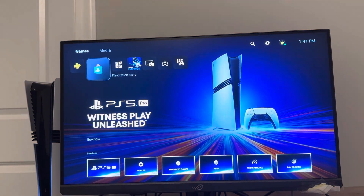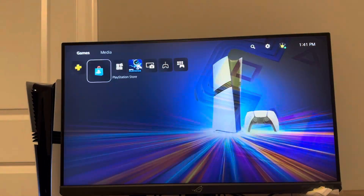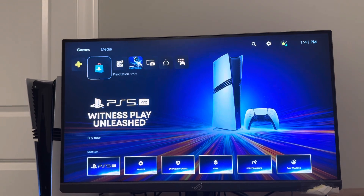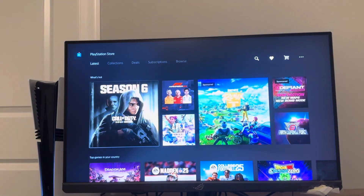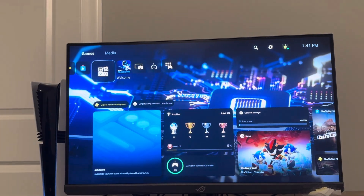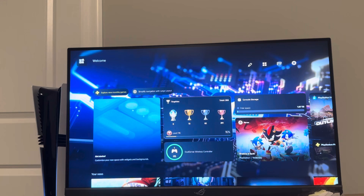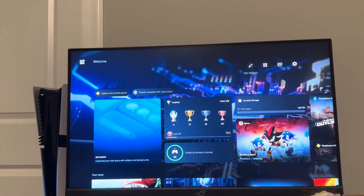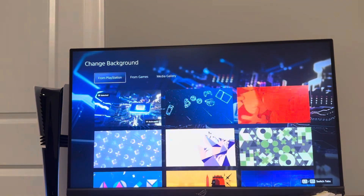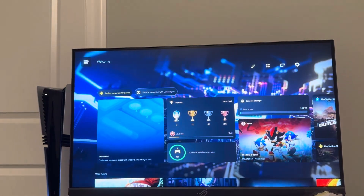When you load up, the UI is going to look like this. You're gonna have your PlayStation Plus tab right here, you're gonna have the PlayStation Store that you can use to buy all of your games, apps, and all that for your PS5 Pro. You're gonna see a welcome screen right here — it looks pretty cool — and you can go through and customize widgets, change the background, and things like that.